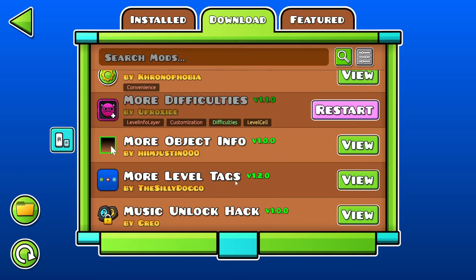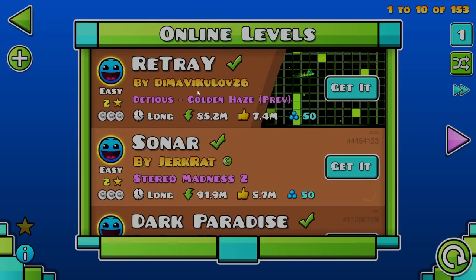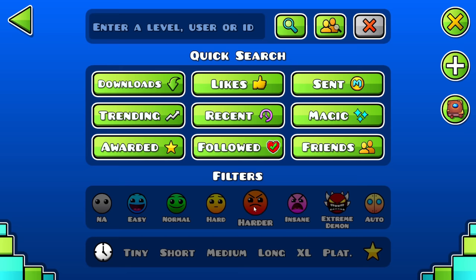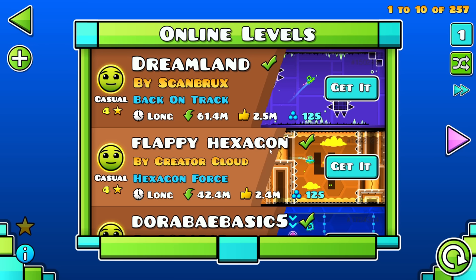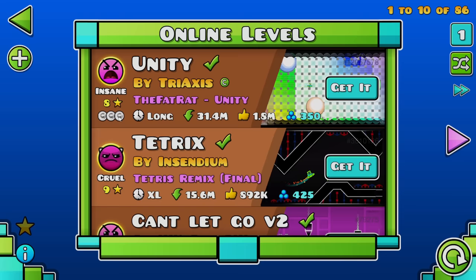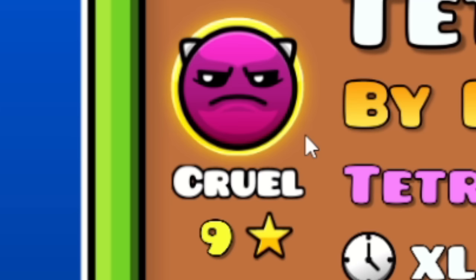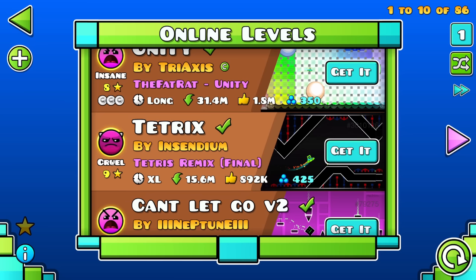So this is a mod that one of my friends showed me — it is disgusting. You know how some difficulty faces have multiple star values assigned to them? Like easy is always two star, normal is always three star, but hard is four or five, harder is six or seven, and insane is eight or nine. It sucks dude — I hate it, get this man off my screen. He is cursed — an abomination. This one might be the worst one. I get that it's supposed to be a middle ground between insane and easy demon — but what is this? It used to be so much worse; I'll see if I can find a picture of what this specific face used to look like.